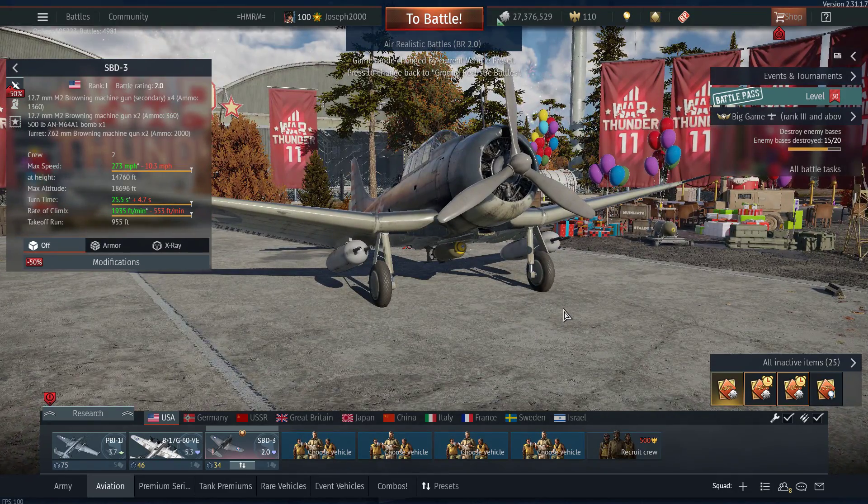Finally, I just wanted to bring up the SBD, because this has had a 500-pound bomb added. But also it's had custom loadouts, so you can take exactly what I have here — you can have your gun pods and you can have a bomb for doing some more work. Do with that what you will, seal clubbers in 2.0 ARRB.